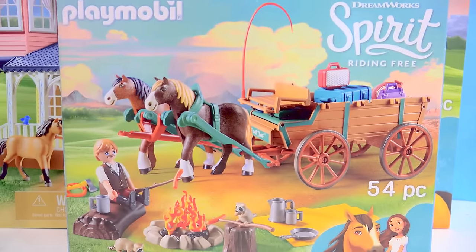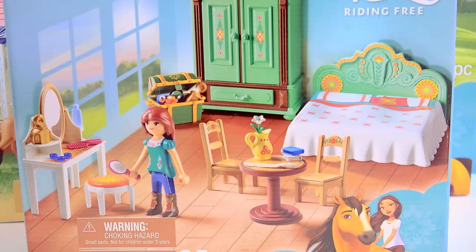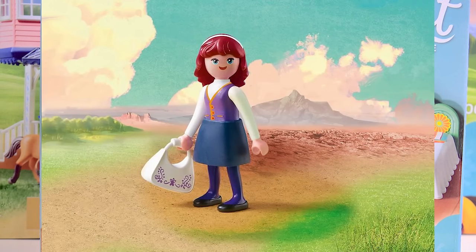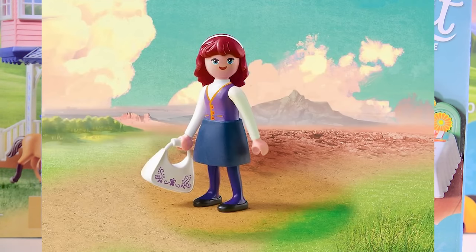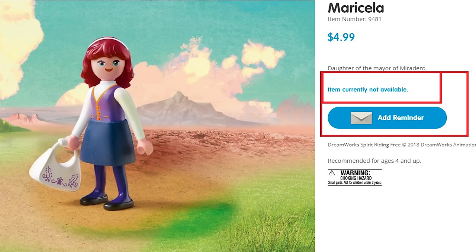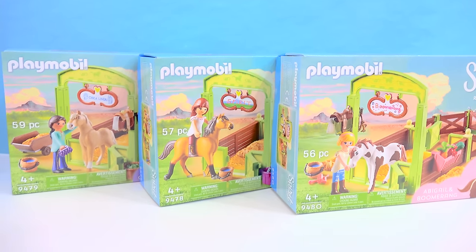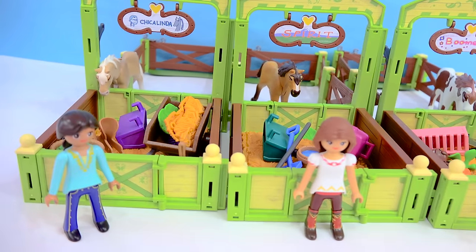We have the set with Lucky's dad, Lucky's house, Miradero, and Lucky's bedroom set. The only set I do not have out of this whole entire collection is the set that comes with Marisol, and that's only because it was not available yet. Whenever it is available I will get it. So let's start things off with the horse stall sets!